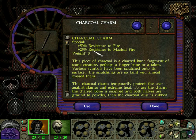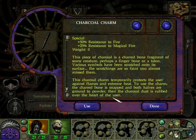The charcoal charm gives 50% resistance to fire and 25% resistance to magical fire. This piece of charcoal is a charred bone fragment of some creature, perhaps a finger bone or a talon. Various symbols have been scratched onto its surface - so faint you almost miss them. This charcoal charm temporarily protects the user against flames and extreme heat. To use the charm, the charred bone is snapped and both halves are ground to powder, then the charcoal dust is dispersed over the heart of the user.